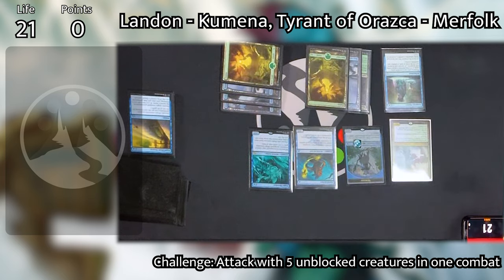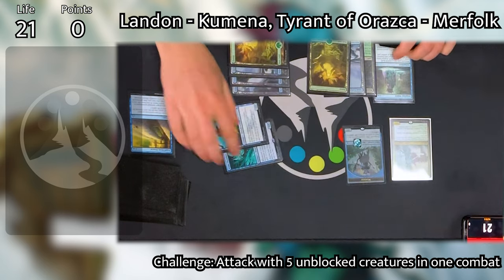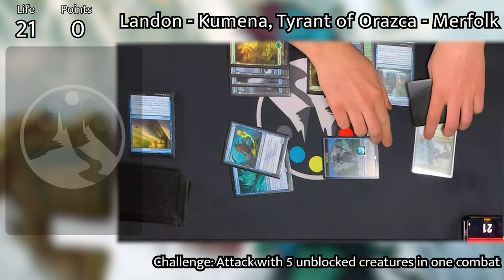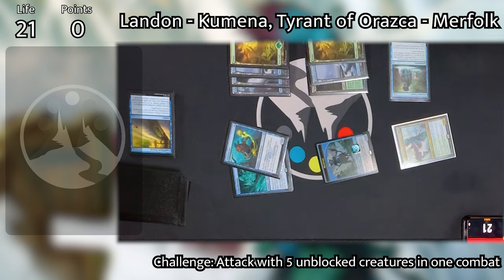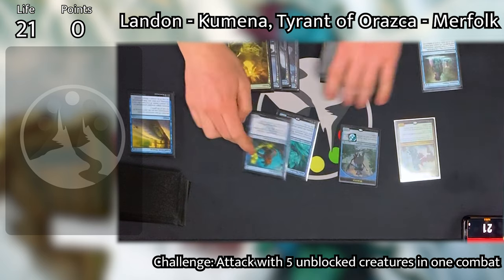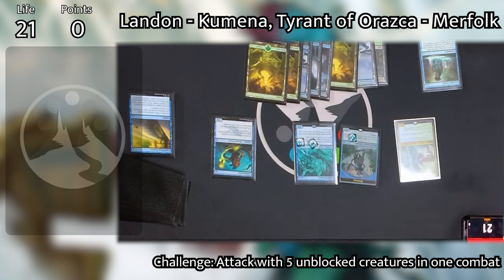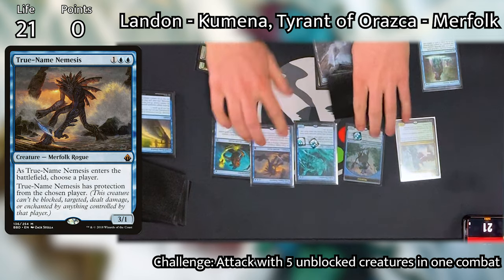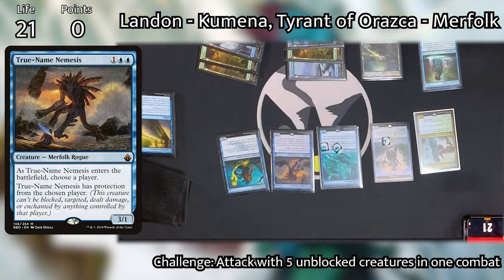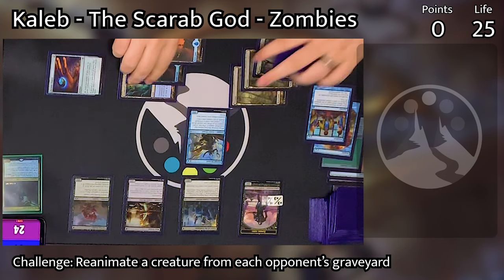Back to our regularly scheduled program. Moving to the end of Griffin's turn, Landon taps his Curse Catcher, Wake Thrasher, and Kumena to activate Kumena's ability to draw a card. He then taps three of his Merfolk tokens to draw another card, and lastly taps his three untapped lands to float three mana. The reason he's doing this is he wants to untap as many things as he can so that his Wake Thrasher gets as big as possible. Landon then starts his turn, untaps everything, and Wake Thrasher gets +12/+12 until end of turn. He then casts True-Name Nemesis and names Griffin.